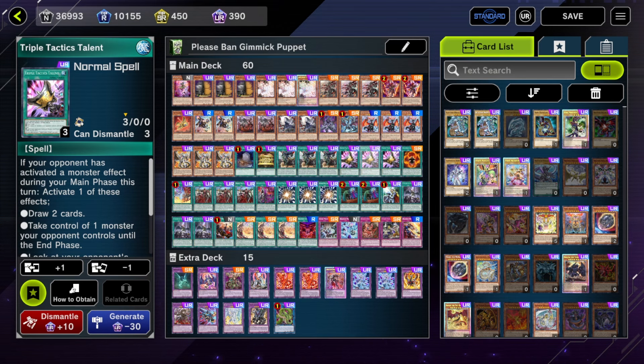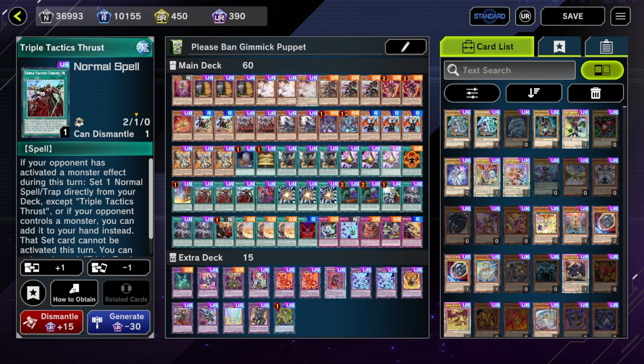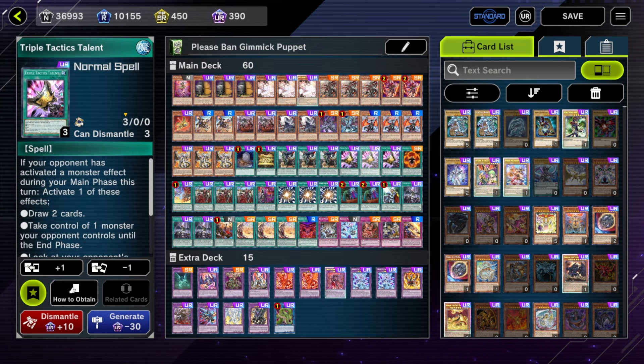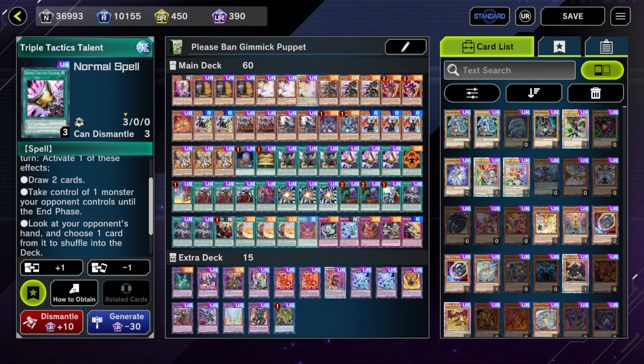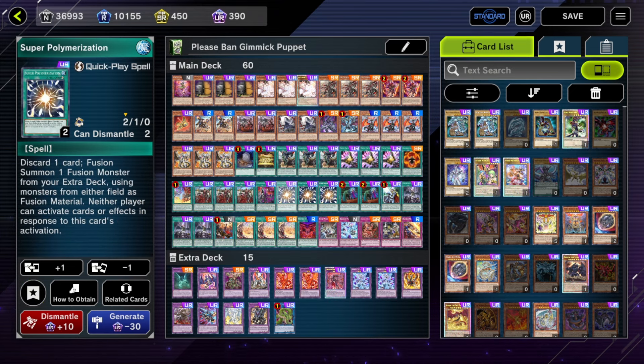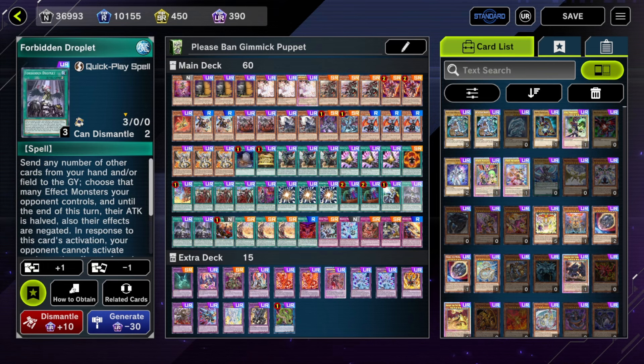The EV of the cards you draw off Tactics is way higher than in the average deck. The average deck might tactics going second and just draw into more hand traps or more copies of dead cards. But in a deck like this that runs a lot of board breakers, you can tactics and hit Thrust, Super Poly, or Droplets — and all of these are live. If you hit more engine too, that's good. Going second, the best effect is usually draw two, and going first the best effect is hand ripping or seeing more engine to unbreak yourself.